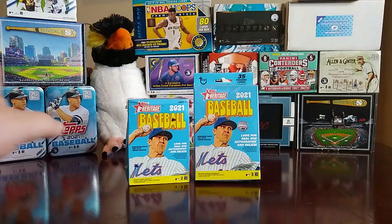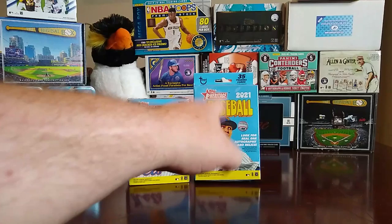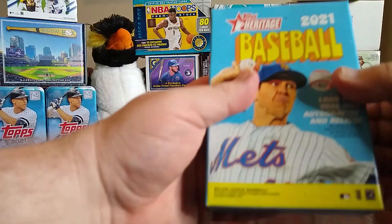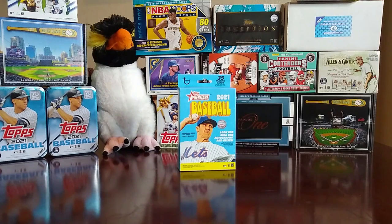Hey everybody, welcome back to the channel. Today I'm doing two 2021 Topps Heritage boxes I got from Jab's family — one's a blaster box, one's a hanger box. Let's say hi to the penguin and break these open. I'm going to start off with the hanger box. It has 35 trading cards and we're looking for a real one autograph and/or relic — probably won't get one, but that's what we're hoping for.